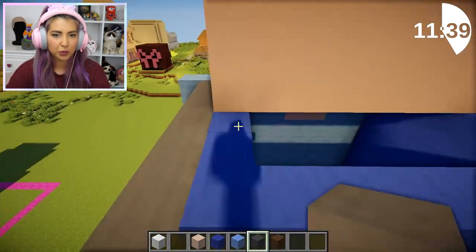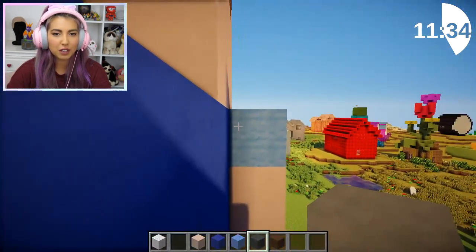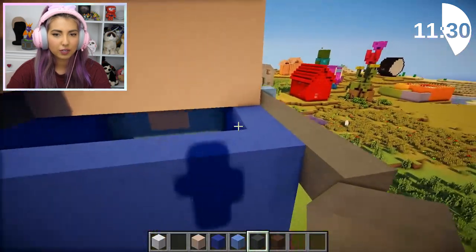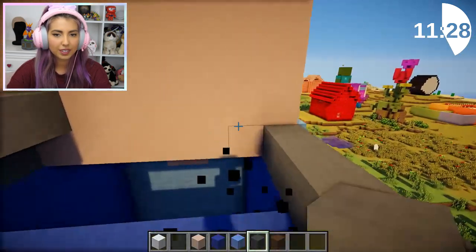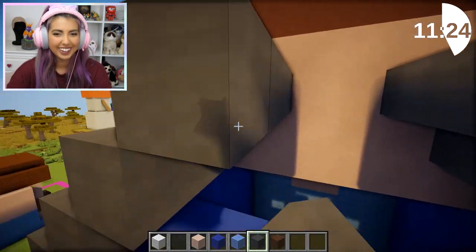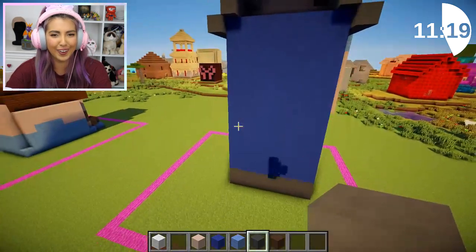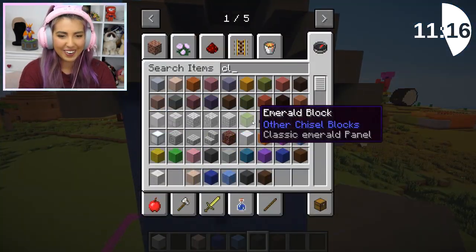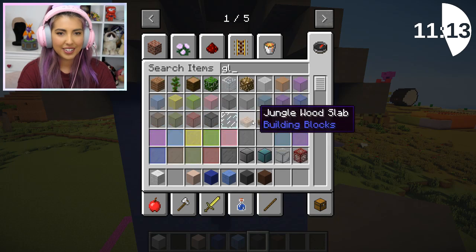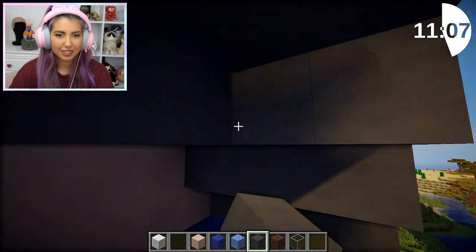I'm gonna give him a little roof. There we go. Aw, cute. A little Steve roof. You know, I went into this with a little plan of what I wanted to build, and it did not come through at all. It has not happened. I can't wait to see it. Because mine is just so weird looking. I need some glass. There we go. I've gotta make — oh, Herobrine. I'm so sorry, dude. I'm so, so sorry.